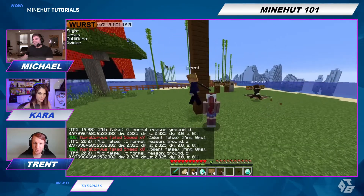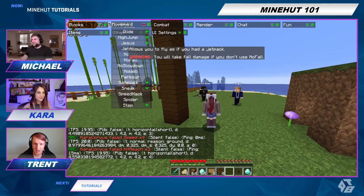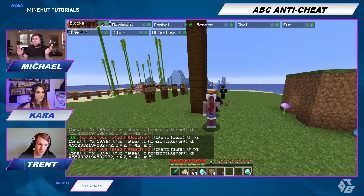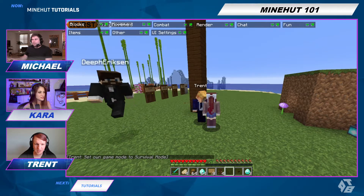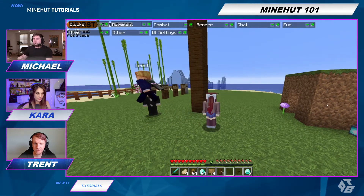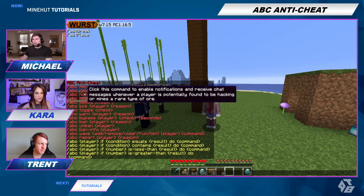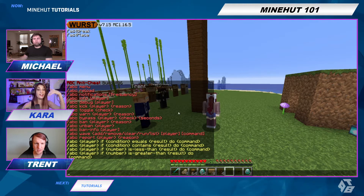And I'm over here just doing everything normal and I am not getting pulled back at all. So it is blocking the cheats but not blocking legit stuff. How do I protect my server? All you gotta do is install the plugin ABC Advanced Anti-Cheat. And then if you do slash ABC, it'll give you all the commands you can do. So you can allow a player to hack for like five seconds or something, and then it'll punish them.